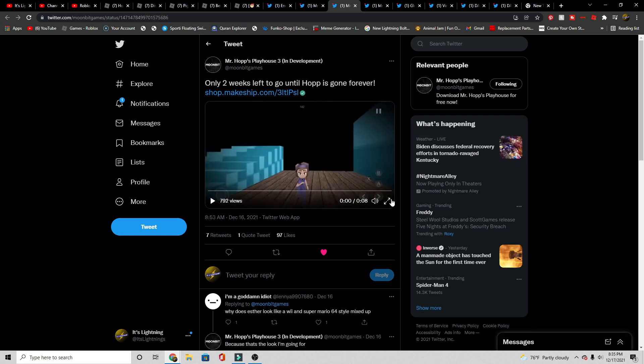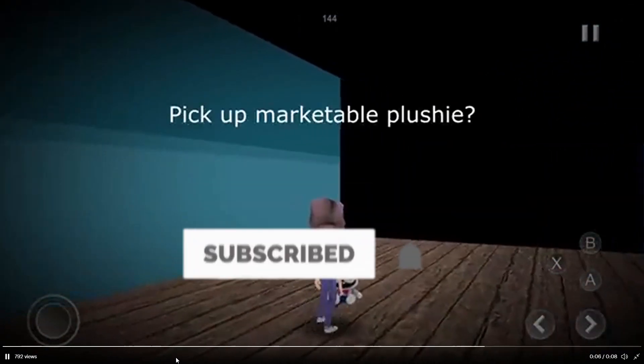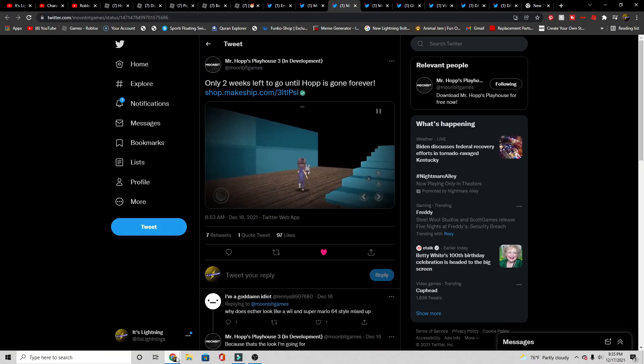The next clip we got here is two weeks left to get the Mr. Hopps plushie. You guys can see here he's testing out some phone mechanics, and then he has the idle stage and his pickup marketable plush. You can see how cool that looks — the testing of the 3D environment. I just love it; it looks amazing so far.